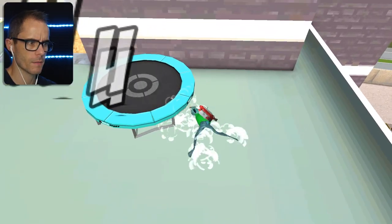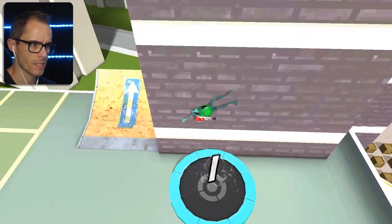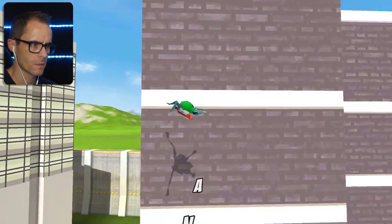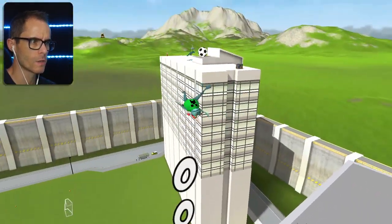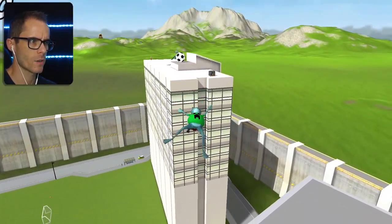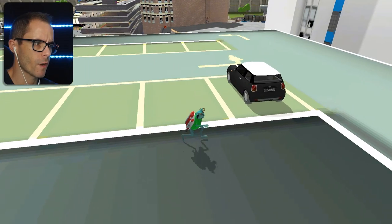I don't know where they are. Get on the trampoline, get on the tramp. That's it, spin. That's not very graceful. Come on dude, you can do better than this. There we go! Super high. Okay, it's not up there. Maybe we can see from all the way up here. No, I can't find it. I'm just gonna have to drive this car. This car will help me.